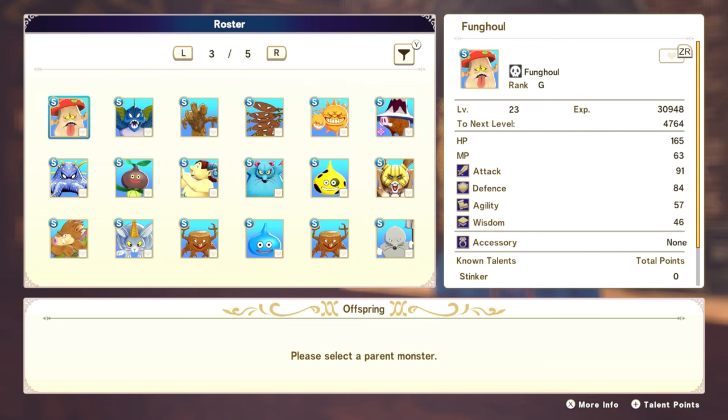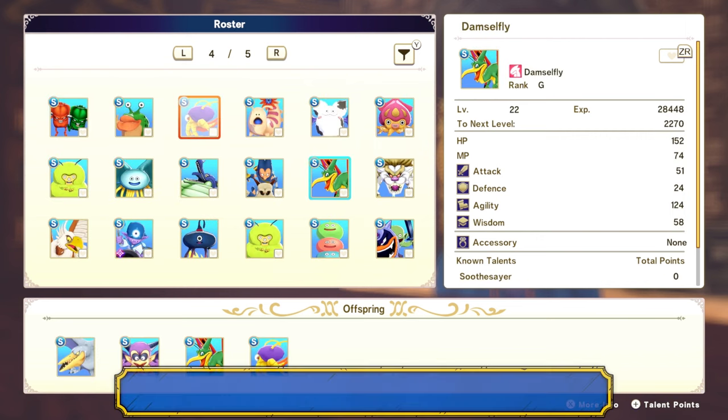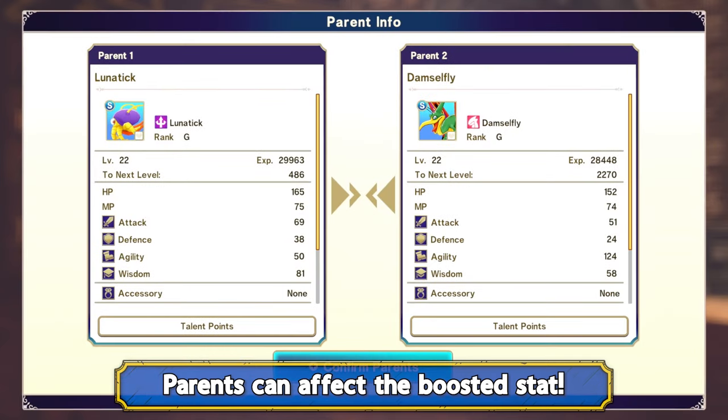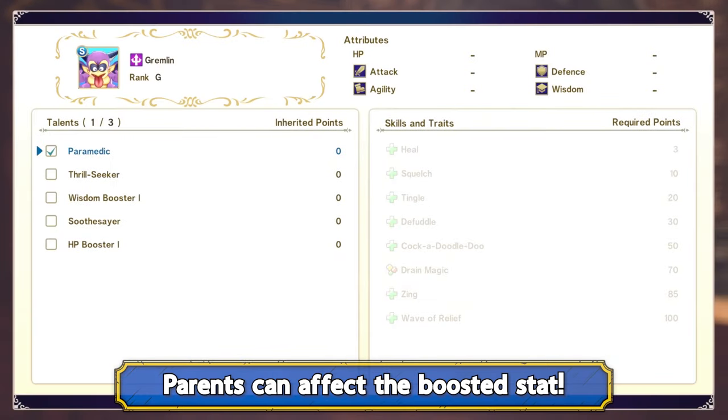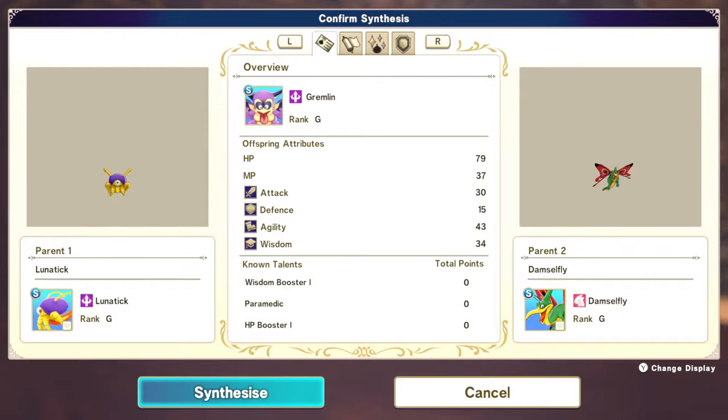I mentioned I didn't bother with the same family tree for my Gremlins, so a quick note: it seems the parents of a new monster can and probably will affect which stats are going to be favored by a Shiny Monster, as there have been reports of gaining more health with attack-based parents and more MP for caster-type monsters as parents — but these will require lots of further testing once the game is out.